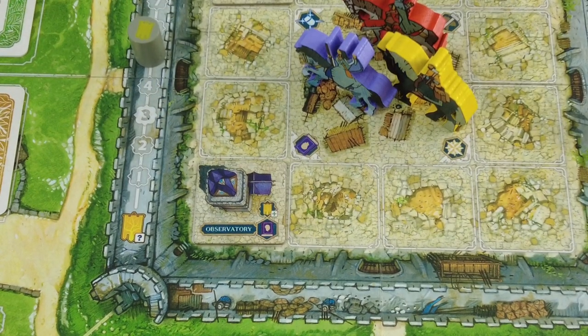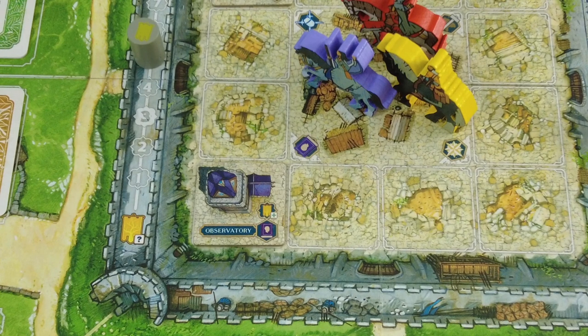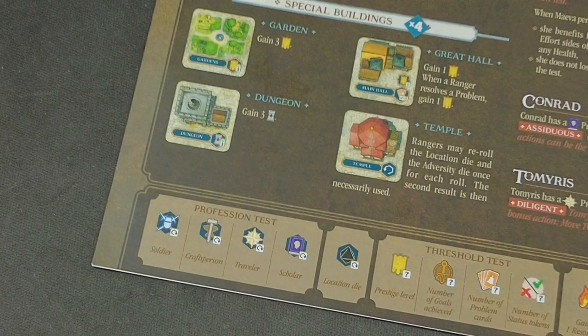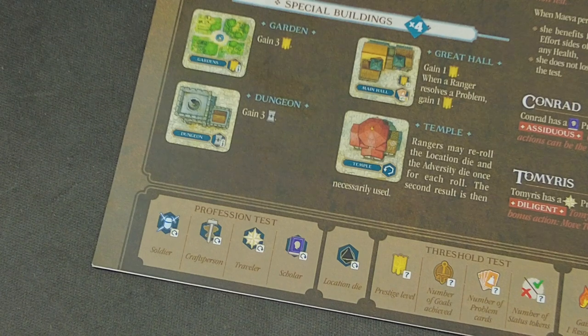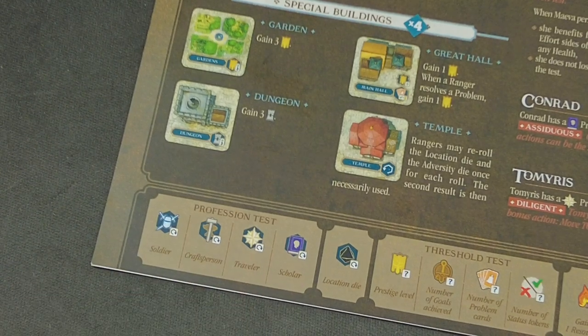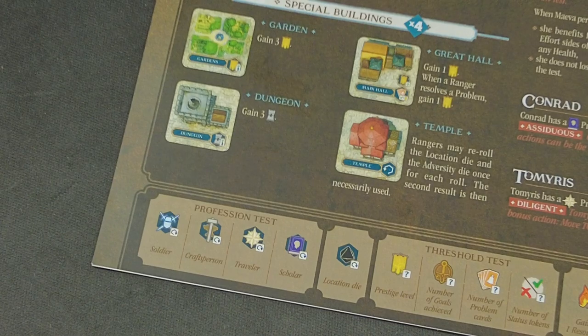Building the Observatory gives us one prestige right off the bat, so we start at five. On top of that, it gives us one scholar profession die when we're facing a test. These symbols around the board show the minimum dice you roll for each specific test. Whenever we're called for a scholar test, we count up all the scholar symbols on our character sheet and fortress, then roll that many dice. So we effectively received an extra scholar die for free.